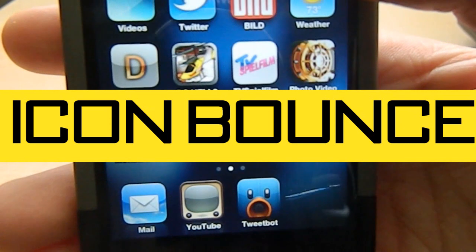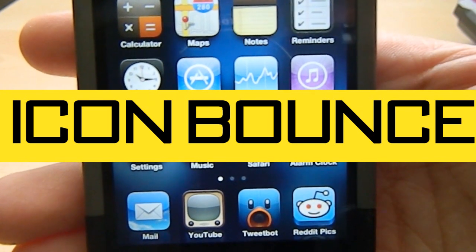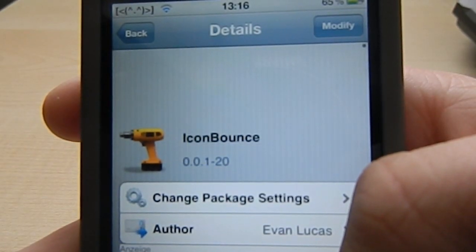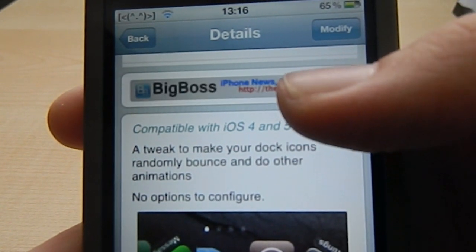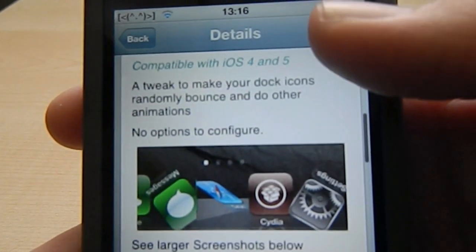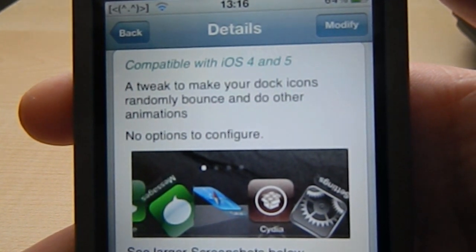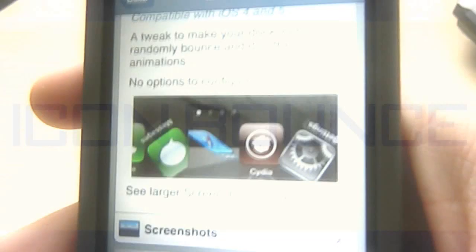It makes your icons randomly jump and do other crazy things. It is on the BigBoss repo, available to download for free, and it is compatible with iOS 5 and iOS 4 as well. There are no options to configure. I personally think this is a very cool tweak — you can check it out if you want.